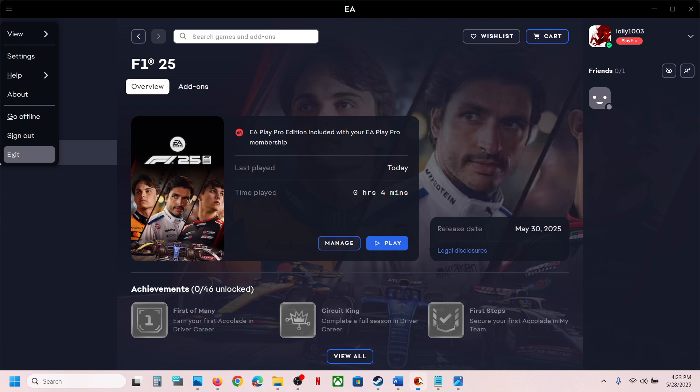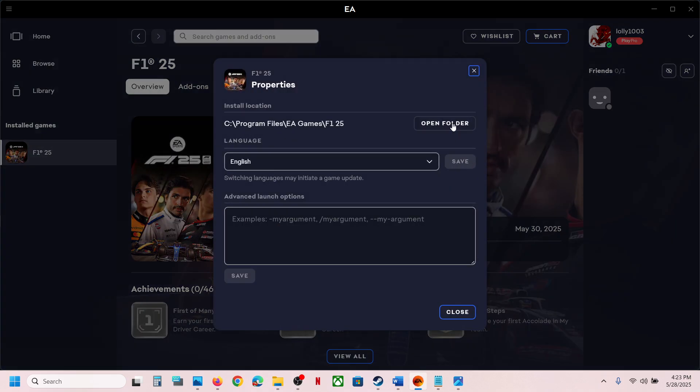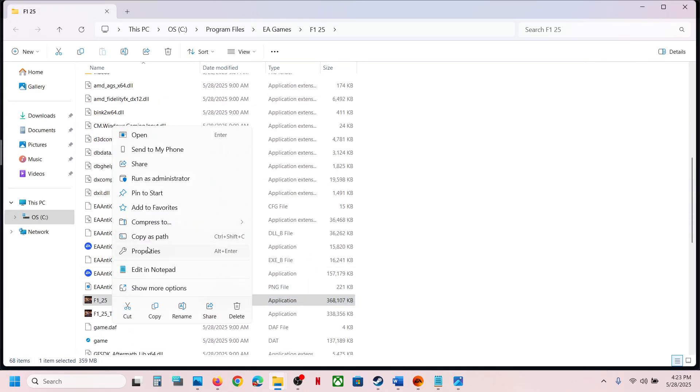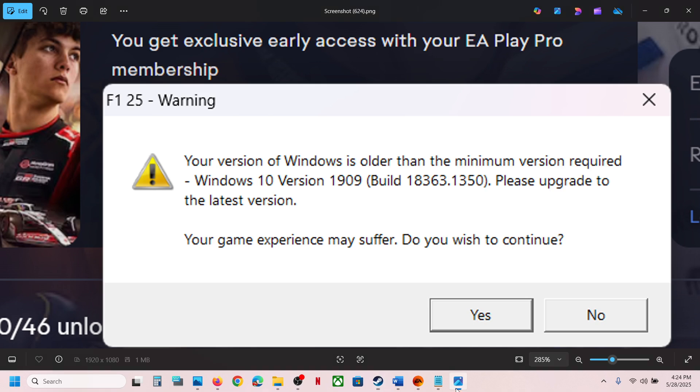If you have the game on the EA app, go to Manage, then View Properties, and open the folder. Right-click on the game's exe file, select Properties, uncheck the compatibility mode box, hit Apply, and click OK. You can then launch the game and should not receive this error anymore.